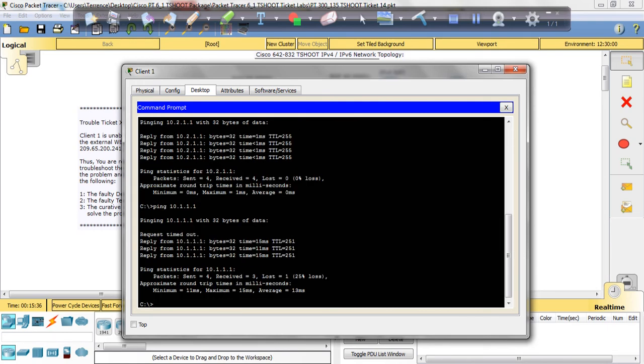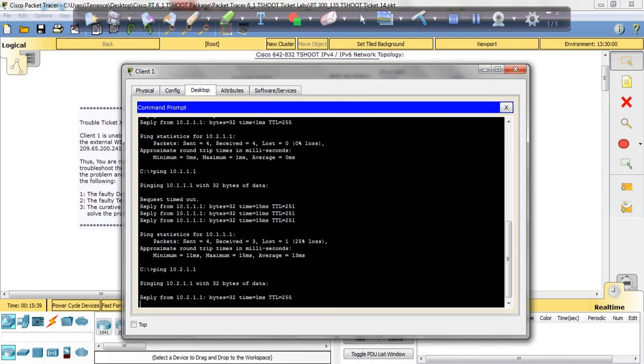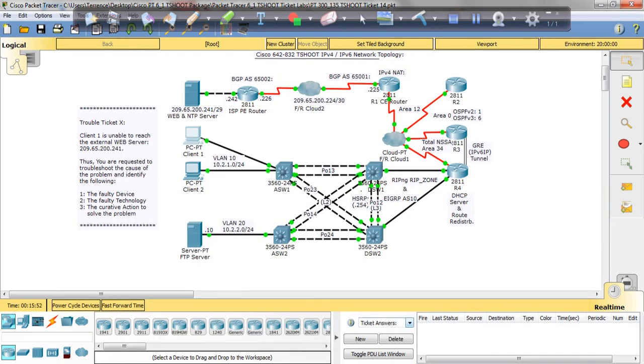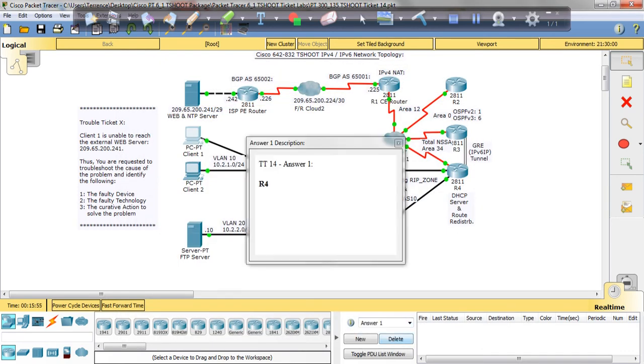There we go — we're getting a response from R1 now. We're getting a response from R2. And that was it. We found our issue. Let's verify and check our answers. Answer 1: the problem was on R4. The faulty technology was IPv4 EIGRP routing. The issue was the passive interface default command, and we resolved that by entering the no passive interface default command on EIGRP.